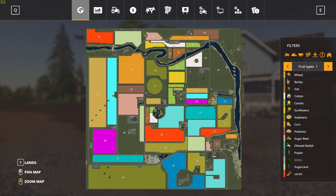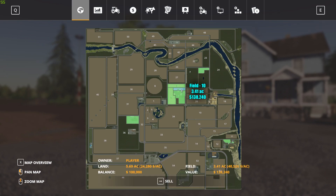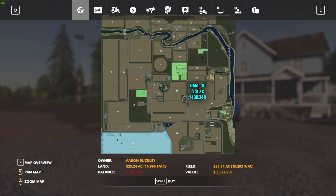As far as field sizes and prices go: the smallest field on the map is field 10, one of the three you own, at 3.41 acres, which would cost you $138,240 to buy. The biggest field is field 46, which is huge at 286.54 acres and will cost you $5,527,939 — not cheap, but it's a massive piece of land.